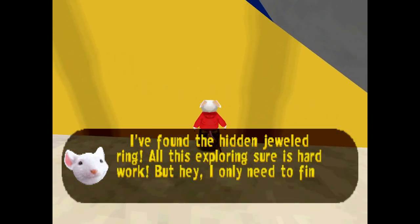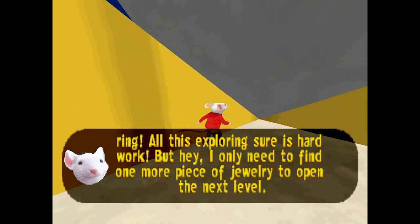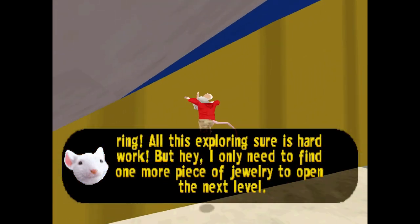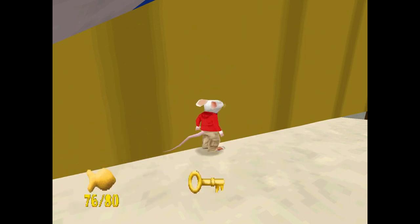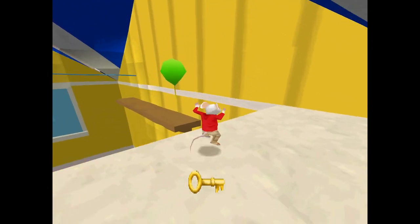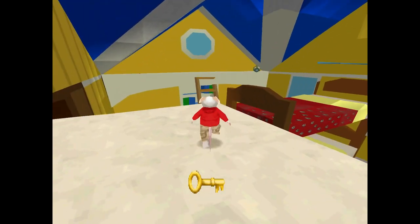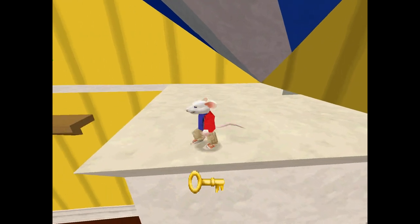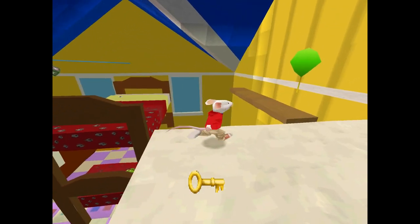Oh yeah, so this is the hidden jeweled ring! Exploring sure is hard work, but I only need to find one more piece of jewelry to open the next level. That's the first time he said that — so yes, there is new dialogue. It isn't the same. Cause before he was saying stuff like a pirate when he got that.